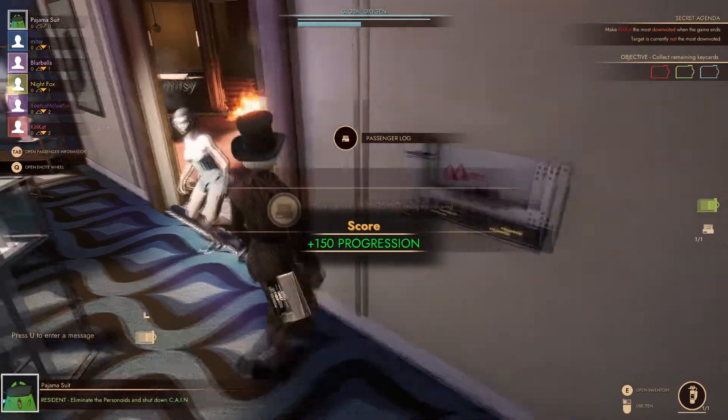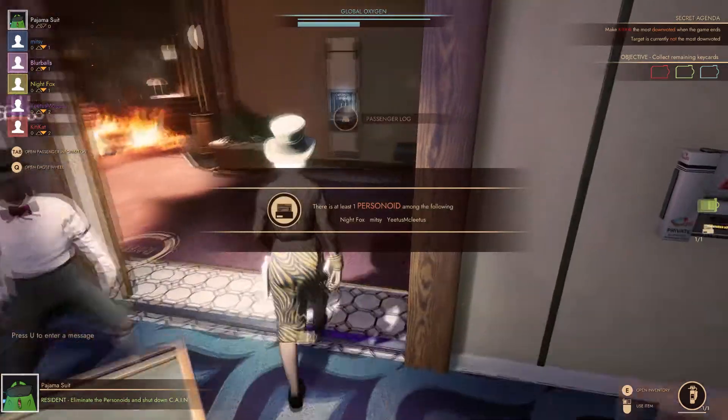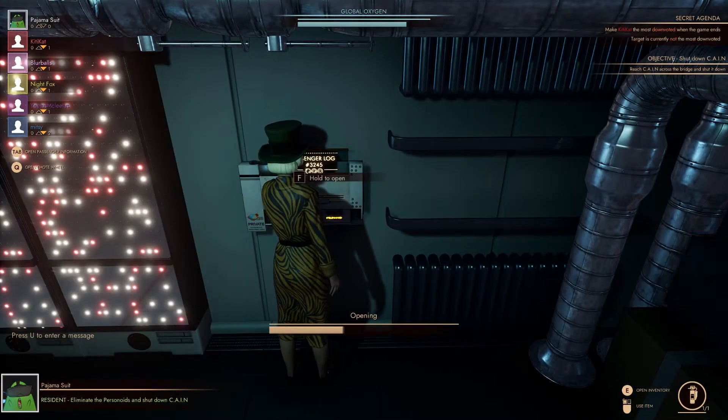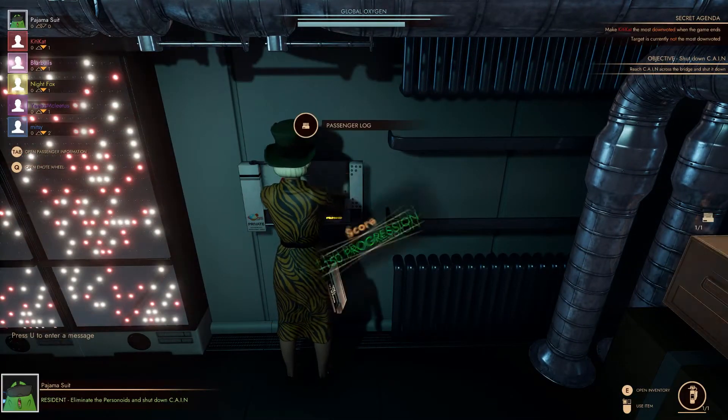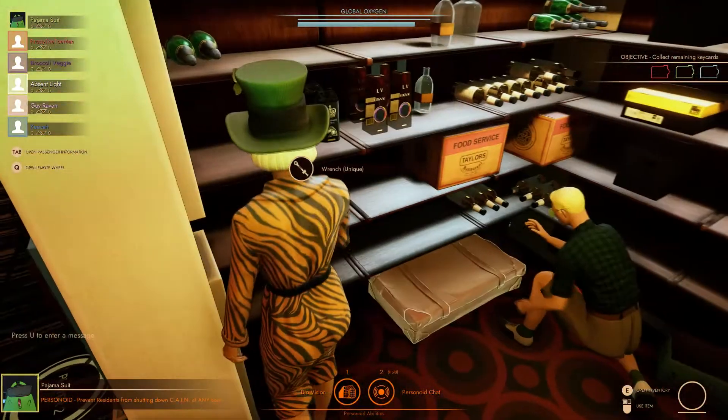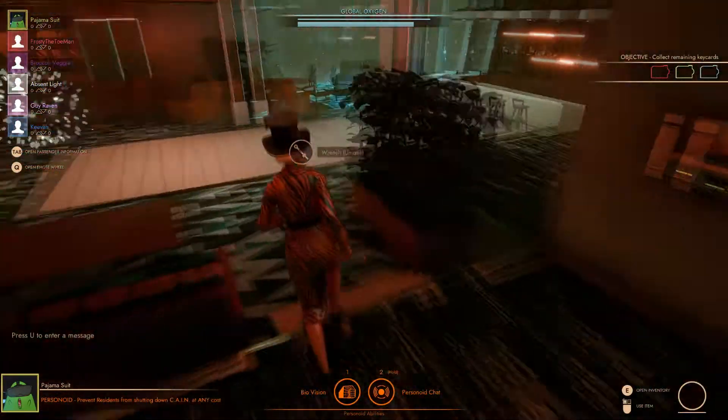Passenger logs are found throughout the level and give progressively more detailed insight into who the Personoids might be. There are three types of logs: at least one Personoid among, meaning one or both Personoids are listed; same faction, meaning the two listed players are either both residents or both Personoids; and one resident and one Personoid among.